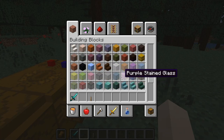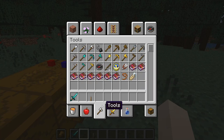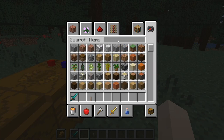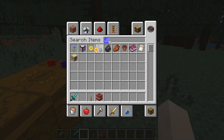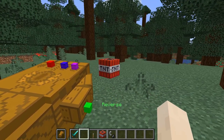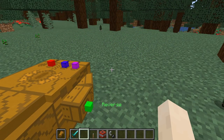I believe if I get some TNT, I should be able to reverse it. Let's get some flint and steel. There we go. Explosion — let's reverse it. There we go. That's what the time stone does — you can reverse things. It also has loop and slow.